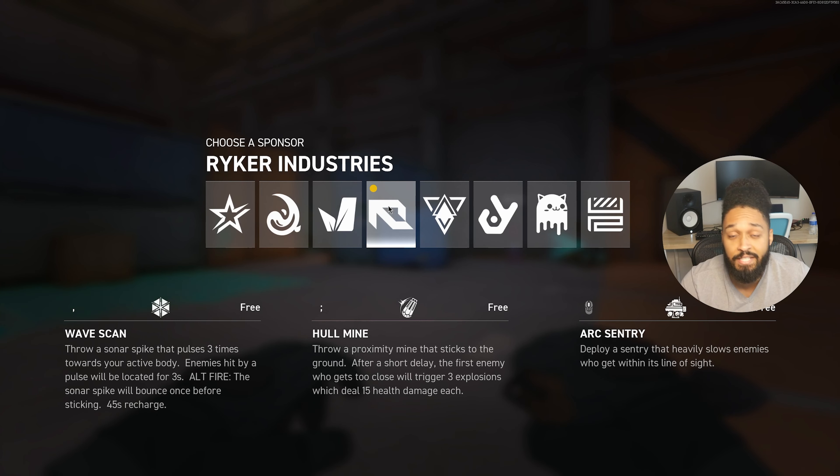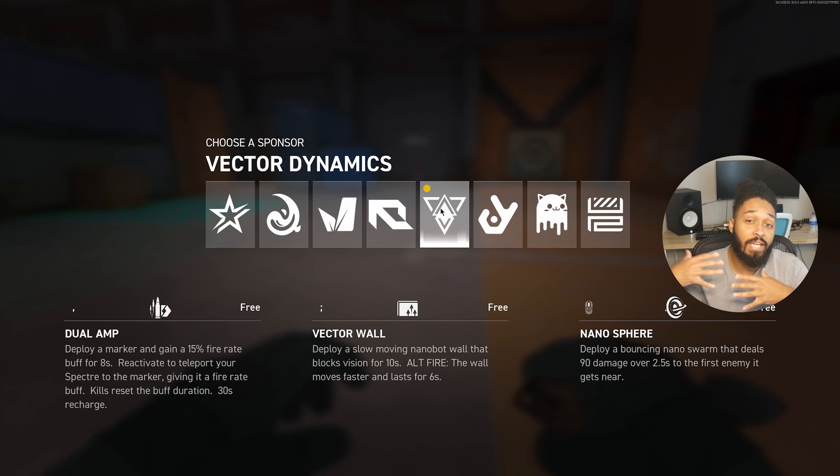I'm putting Ryker Industries in D tier. I do not recommend using this character. I hope they buff it — maybe add more pulses, more wave scans, make them more frequent, or give you another one. But as the current state of this sponsor stands, it's D tier.